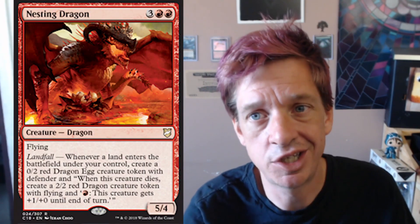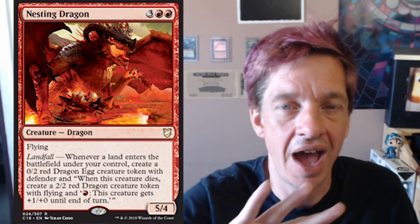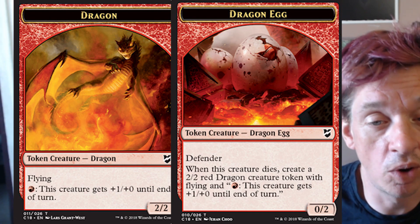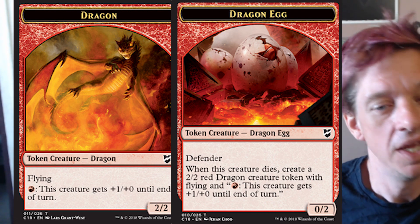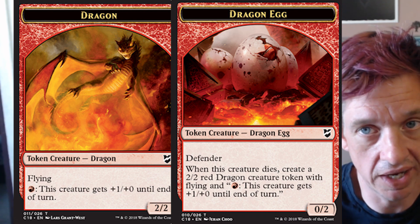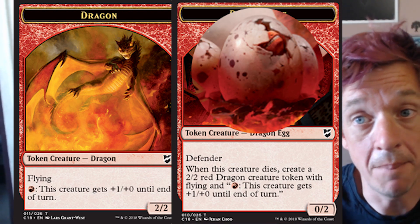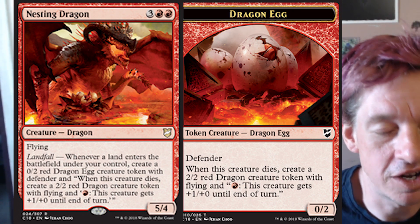Speaking of things making sense, the tokens for this Nesting Dragon specifically have the egg on one side and the dragon on the other, so you can flip from one side to another. The artwork is really cool. What's messed up to me, though, is that the artwork on the dragon egg token specifically ties to the Nesting Dragon — you can see that the mouth breaking through, the snout busting through the egg, is totally matching the actual dragon. It's done by the same artist.